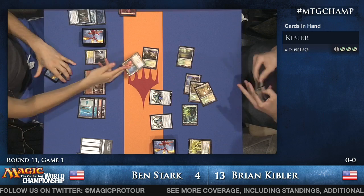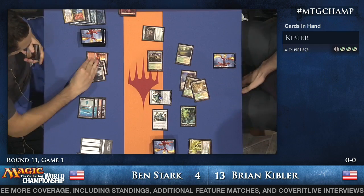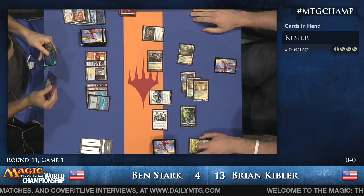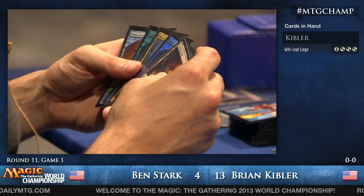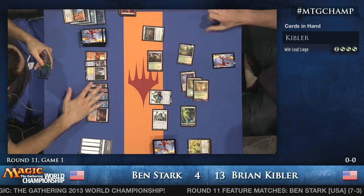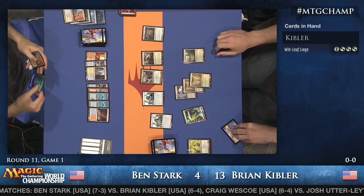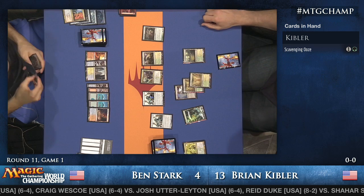Ben's going to block and try to Electrolyze, but then Kibler is going to Vial in Wilt-Leaf Liege, making everything bigger. Ben wishes he had Supreme Verdict in his deck, but he doesn't appear to be playing any wraths. Kibler Vials in Loxodon Smiter. Ben is under enough pressure that even with all these Cryptics, he's not able to get any headway — he's just delaying his own death.